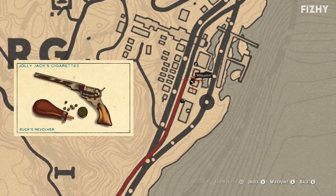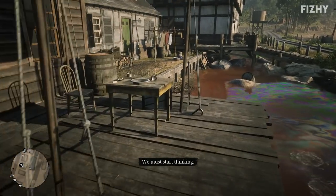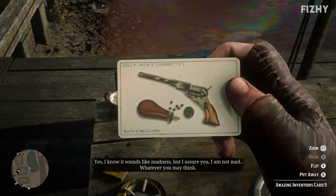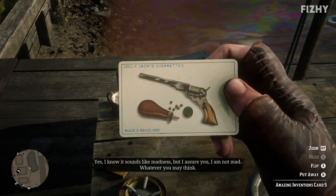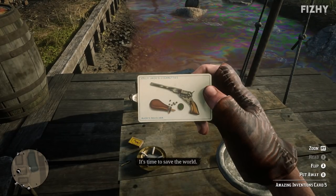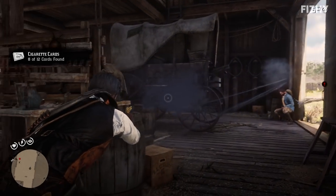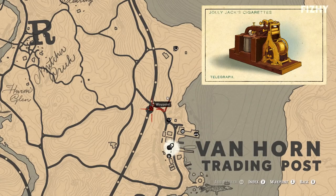For the card for Buck's Revolver we need to head to Annesburg, to the porch behind the gun shop. On the table on the porch you will find the card. Whoever Buck is, he's the in-game equivalent to Samuel Colt, an American inventor and businessman whose company made the viable mass production of revolvers possible.